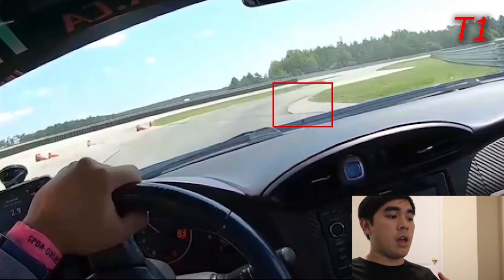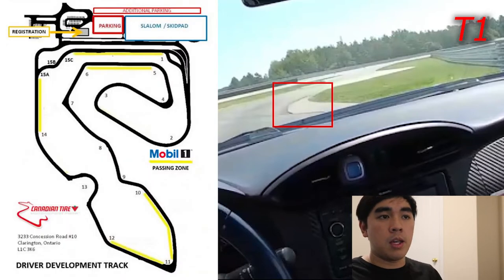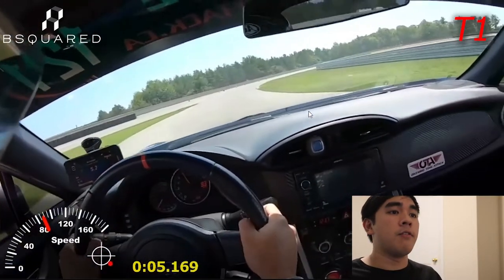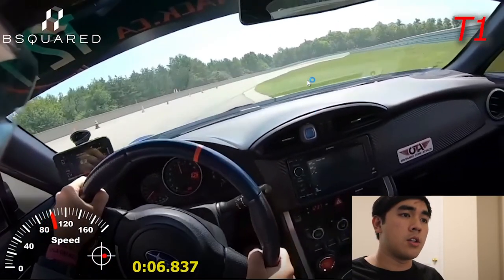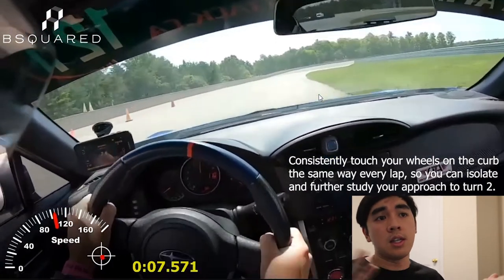If you look at any pictures of DDT you'll see that it's like turn 1a, turn 1b — sort of hinting that it's a chicane — but if the car is in the right position you can actually take it straight, just as I have. This little curb here I'm using as a reference and it's a consistency thing.